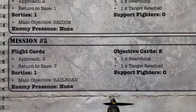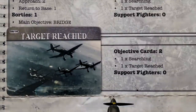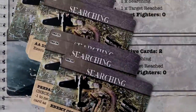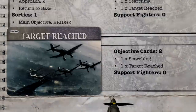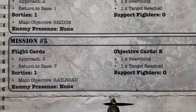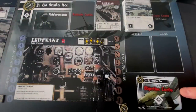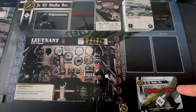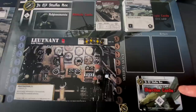The first thing we want to do is create our objective cards deck. We have one card representing reaching the target — Target Reached — and then there are six searching cards. We randomly select one of them without looking, shuffle it in with the Target Reached card, and add these to the objective cards deck. So there are only two cards: either we'll search for a while and then find it, or we could find it right away.